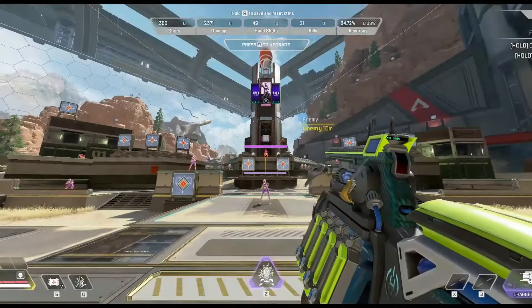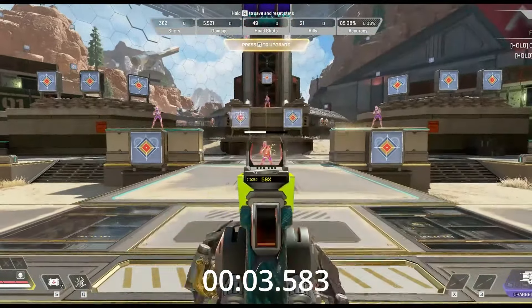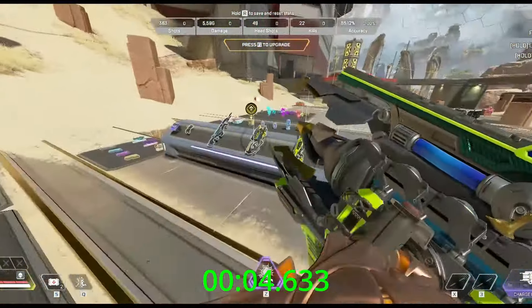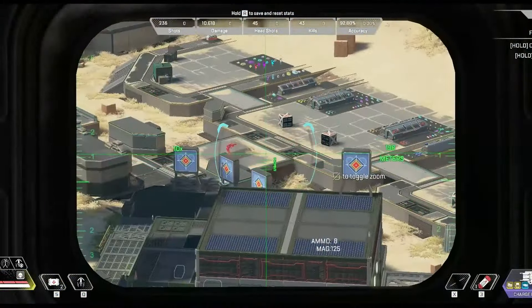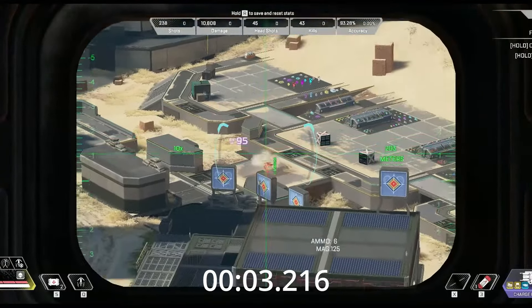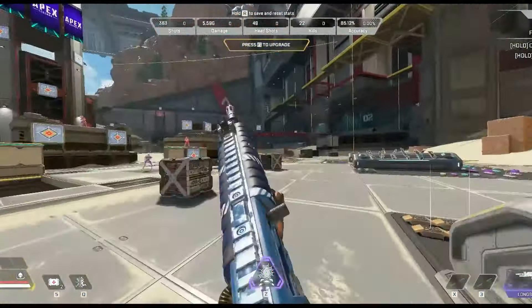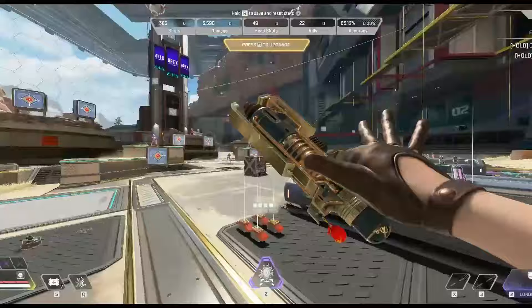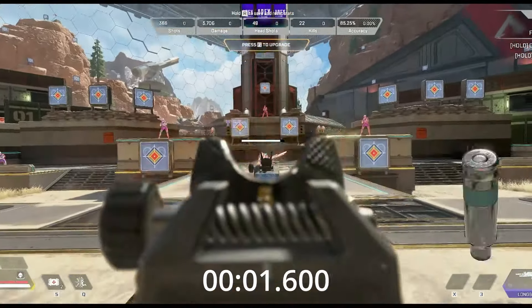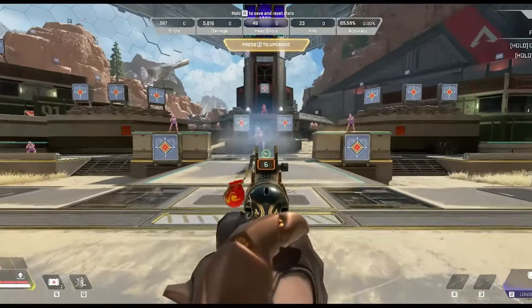The charge rifle does more damage from further away so this is going to be really slow up close. 4.63 seconds — what am I doing with my life doing TTK on a charge rifle? It might actually be the same at range because it still takes three body shots. Let's try the Longbow — I'm assuming this is going to be much faster. 2.4 seconds, okay that's definitely way better, almost half the time. Charge rifle might be the worst.